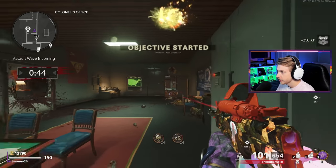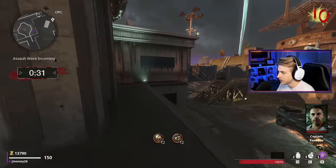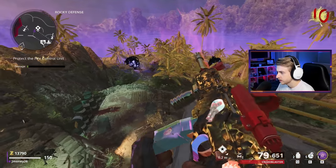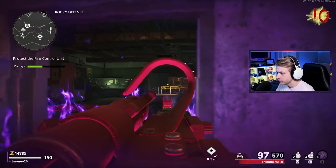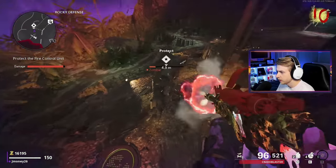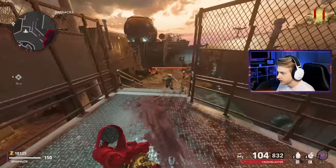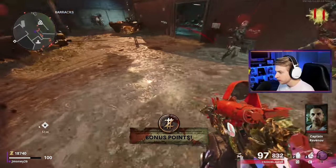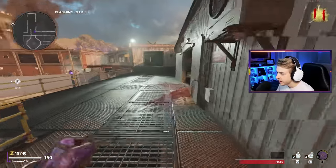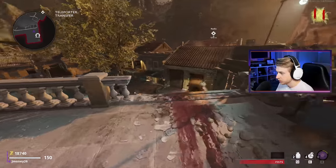We got double points, insta-kill, and a ring of fire with an assault wave. It's too bad that the insta-kill and double points are going to be gone before the assault wave gets here, but I'm actually a little nervous for this one. At least we have a little safety up here. Oh my god, they're so fast and angry — they're all running up. I'm just going to grind crits like this. They took out our reactor so fast, I don't even have time to think.